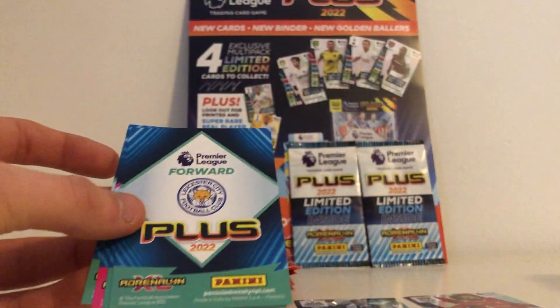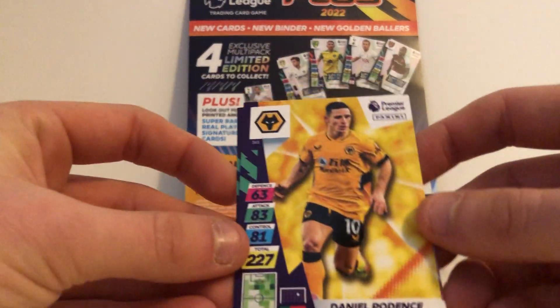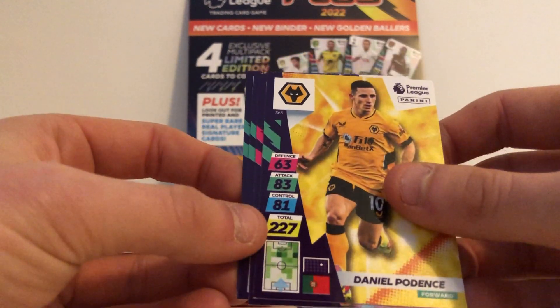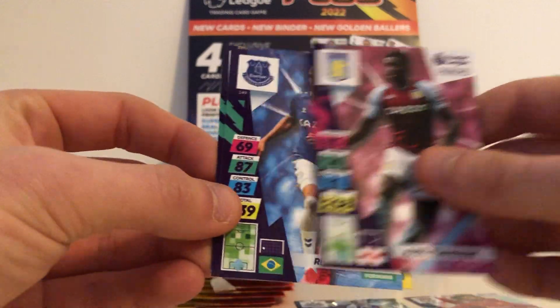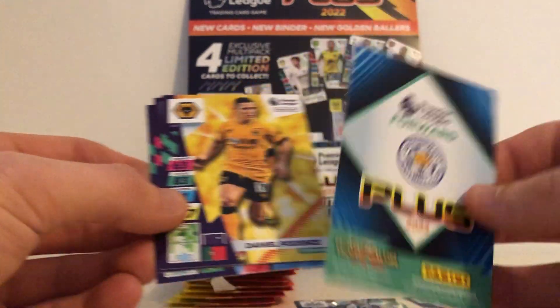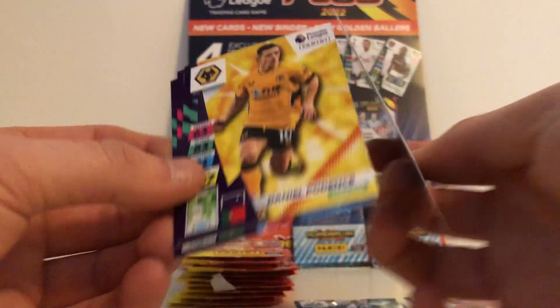That's a digital pack for any app users. Let's look at the base cards — I think the base are nicer as well, so it's a big upgrade from the original collection. Pedence Twansebi, Richarlison, and Pats and Dacca. If you look at the back of the cards, it's just nice. All the cards look wonderful.